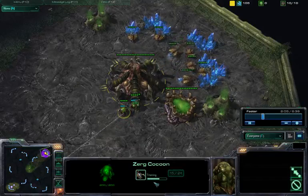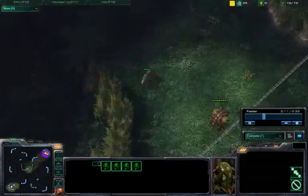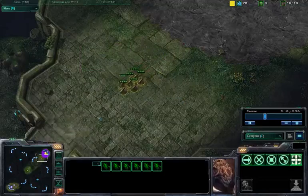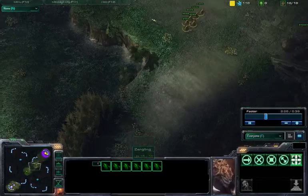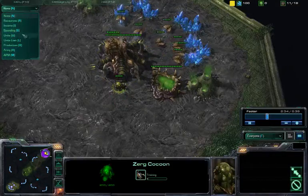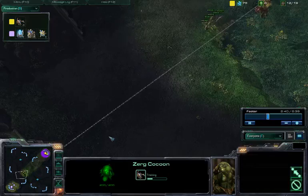It looks like your Zerglings are here, spawning out pretty soon, and you already have their rally points set to your opponent's base. So it looks like you're not going to be wasting any time getting these Zerglings going. Once I stick the first 6 on the enemy, you've got to keep producing, keep rallying — unless you have to retreat, of course.